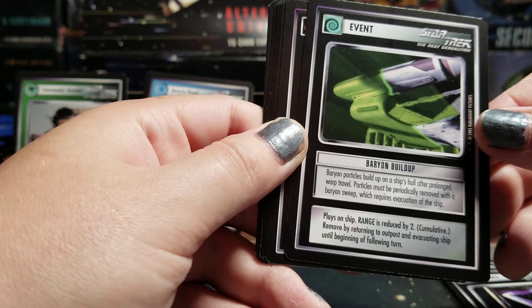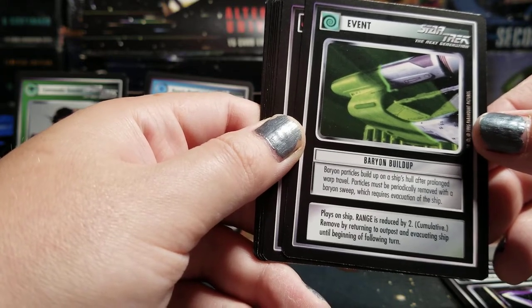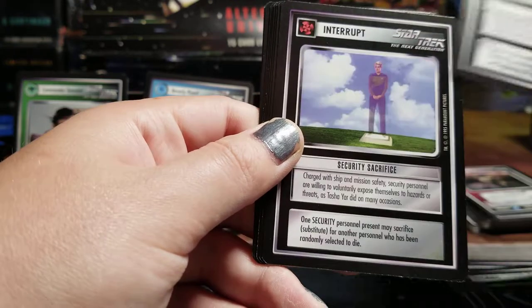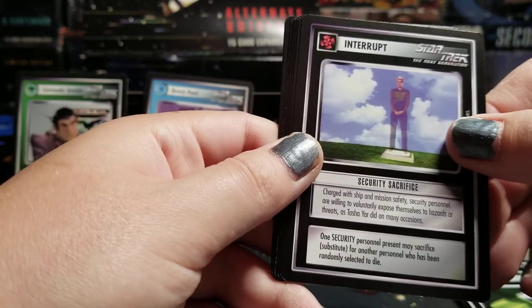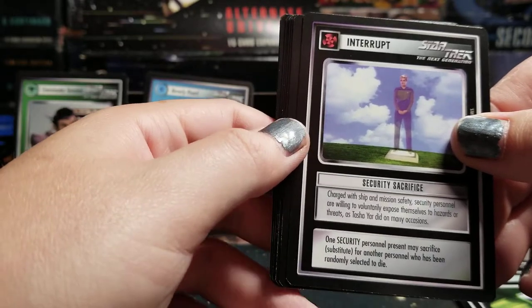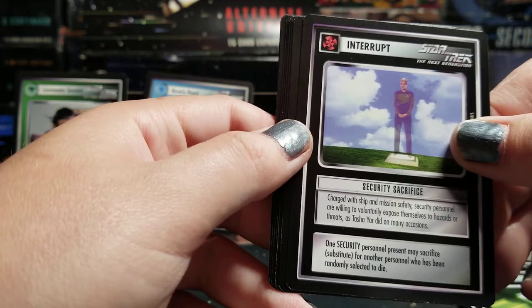Baryon particles build up on a ship's hull after prolonged warp travel. Particles must be periodically removed in the Baryon sweep, which requires evacuation of the ship. Charged with ship and mission safety, security personnel are willing to voluntarily expose themselves to hazards or threats, as Tasha Yar did on many occasions.